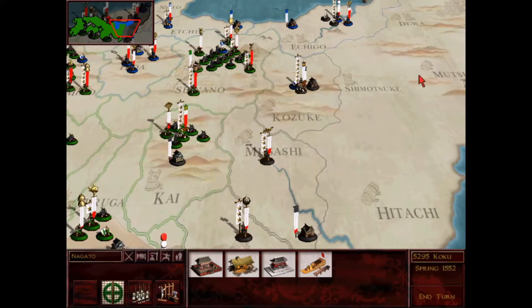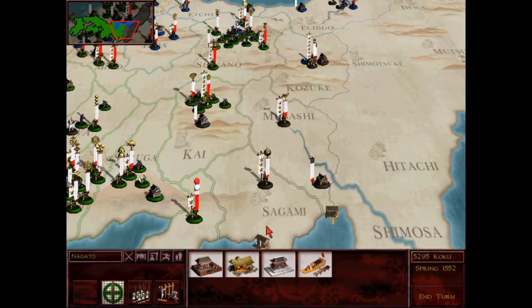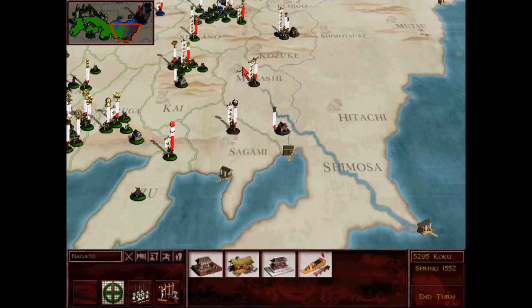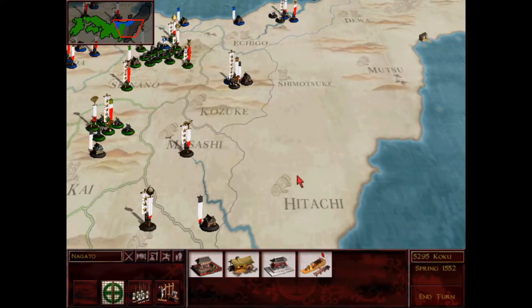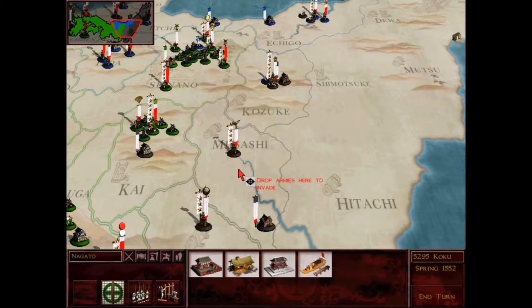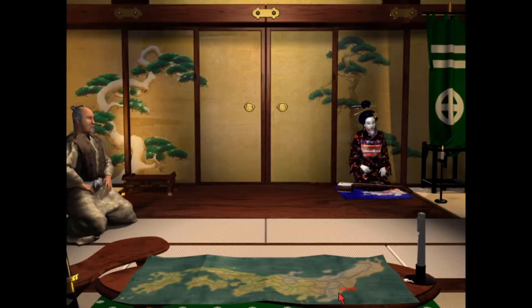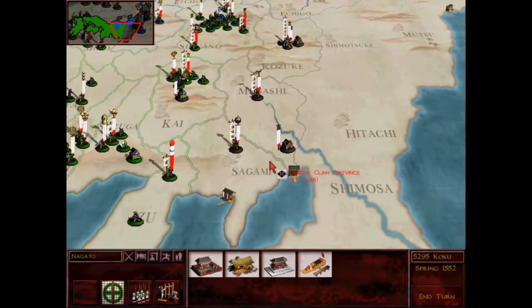What the heck is Takeda doing? I thought they were on their last legs, but they've taken Mutsu again - that was Clan Yasugi's capital province. And it's interesting that if Clan Yasugi at least has Hitachi, how have they not taken Musashi yet? Yusugi still has these provinces down here. It's interesting that they're just kind of not powerful enough to stop this. I really thought Clan Yasugi would not be able to pull this maneuver off. Very interesting, very unexpected.